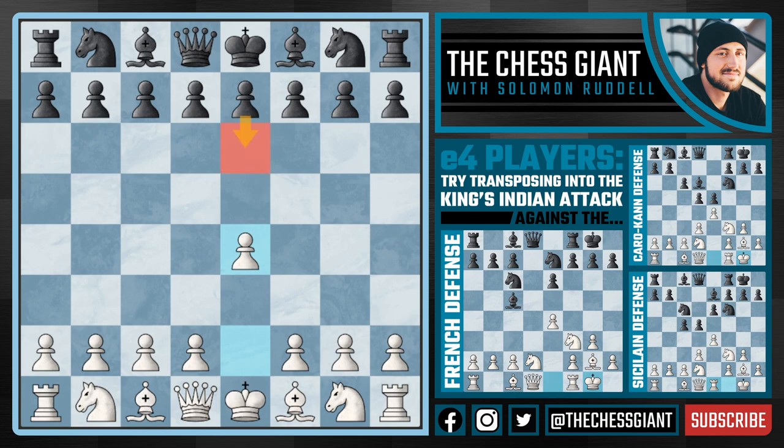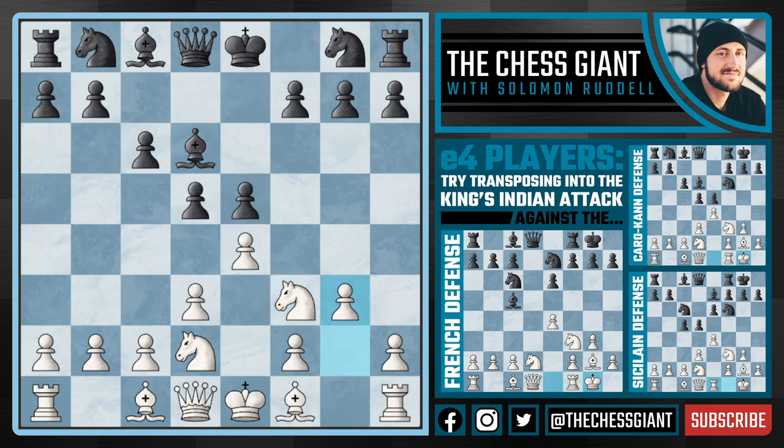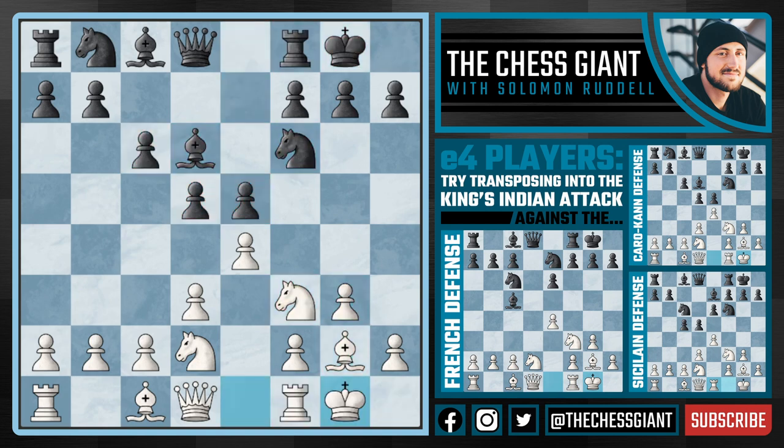So that covers the French Defense. What about a move like the Caro-Kann with C6? This is also an opening, including myself, that a lot of E4 players do not like to go against. Well in this case, again, we can always just go right into the King's Indian Attack. This is actually called the Breyer variation with D3, but we're going to get the same setup with Knight D2. Even if Black tries to take full control of the center of the board, we've got nothing to worry about. Knight F3, fianchetto that Bishop, castle kingside, and you're playing a King's Indian Attack instead of going into crazy Caro-Kann defense type theory.